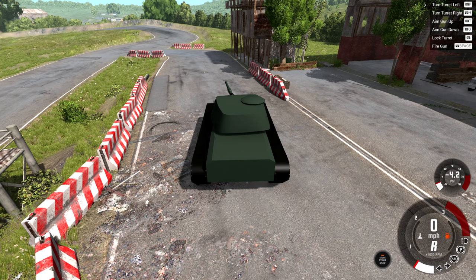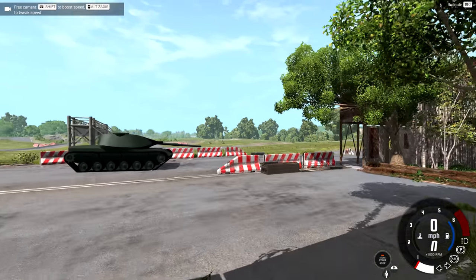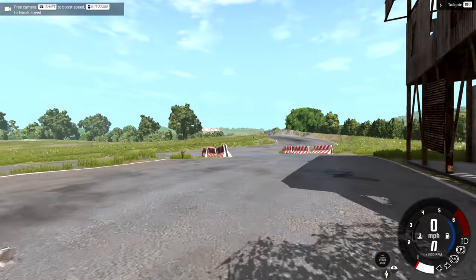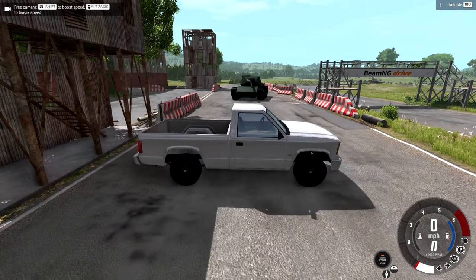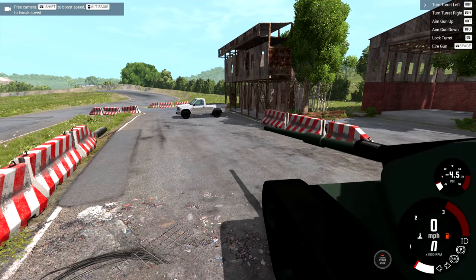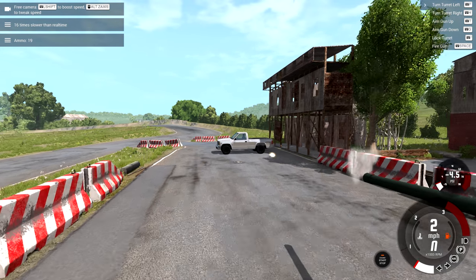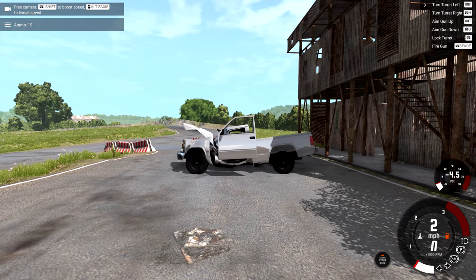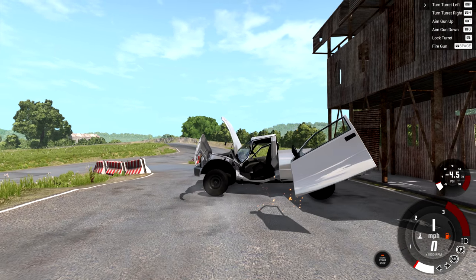There's also a lock turret button which I'm not going to talk about right now because I want to shoot something. The easiest target is gonna be the truck, so we're just gonna teleport it right in front of the tank to make hitting it as easy as possible. Putting it right about there looks pretty good. We'll go ahead and get a cool camera angle, use about 16 times slow-mo, and now fire.